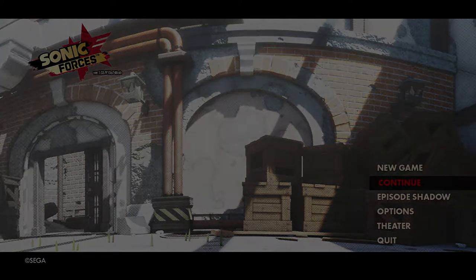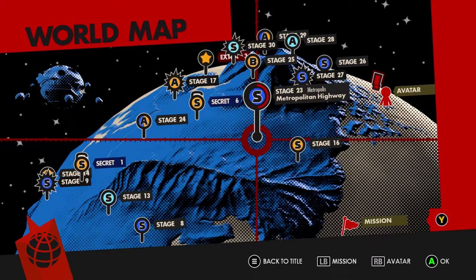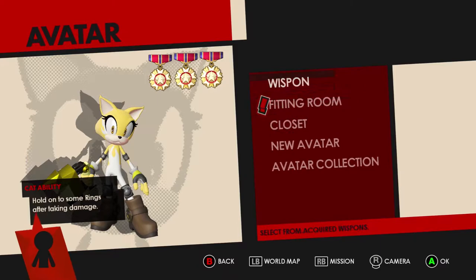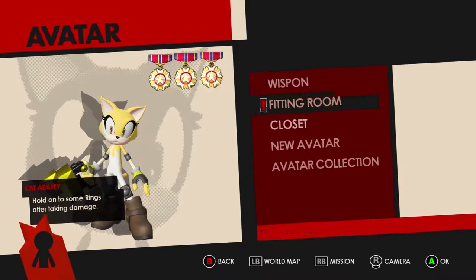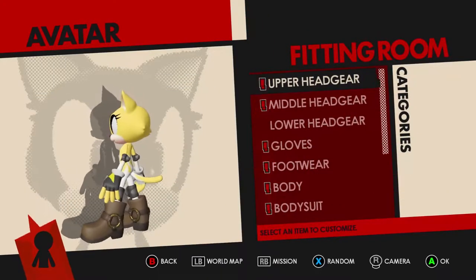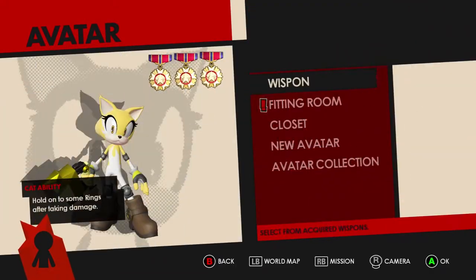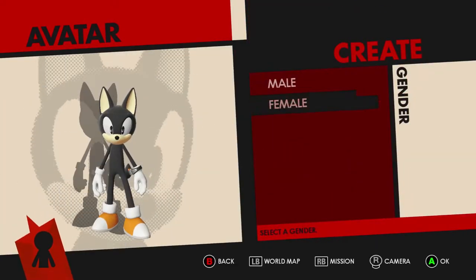Now let's go ahead and go into the game. There is actually character customization and I actually found it fairly interesting. It's going to start me on the stage I originally played, but we'll play it a little bit later. Let's go into Avatar here — you have missions and Avatar and stuff like that. So here is my cat lady. If we go into the fitting room, you can get a better look at her. You can unlock a ton of different customizations, but we're going to create a new Avatar to show it off.